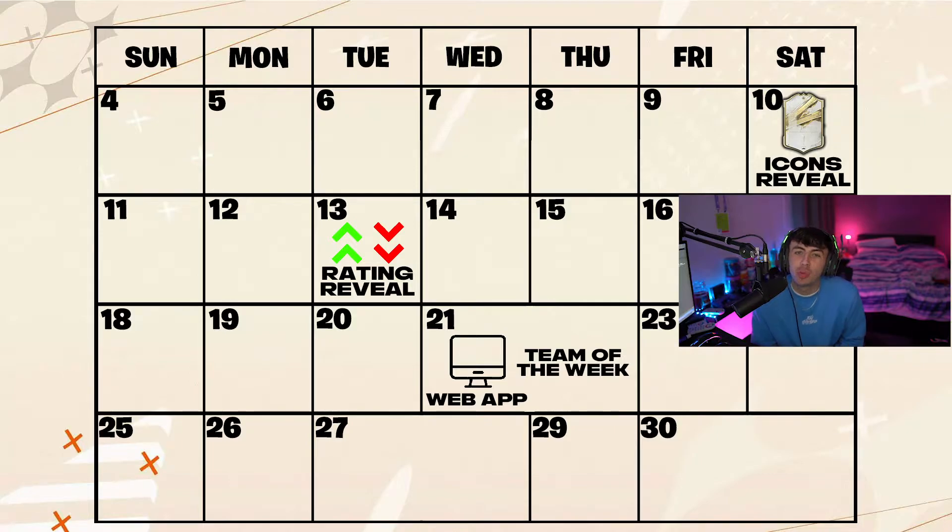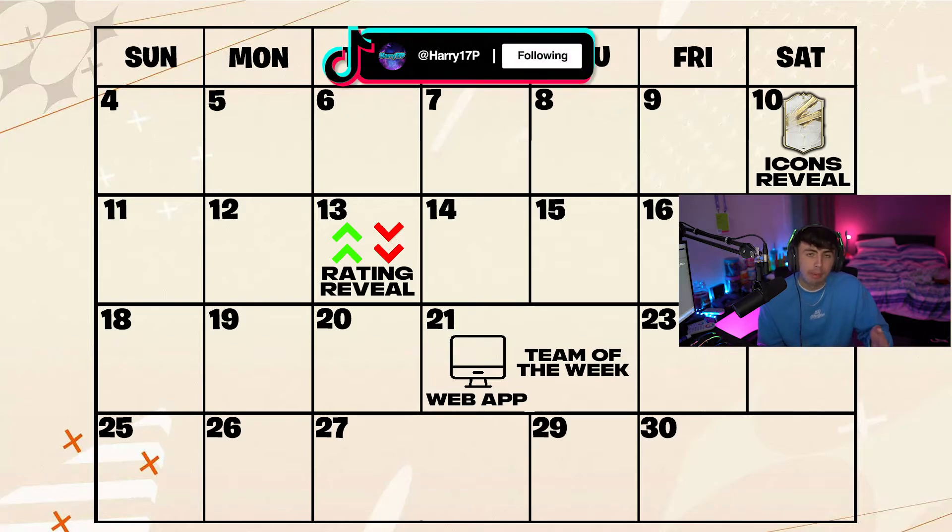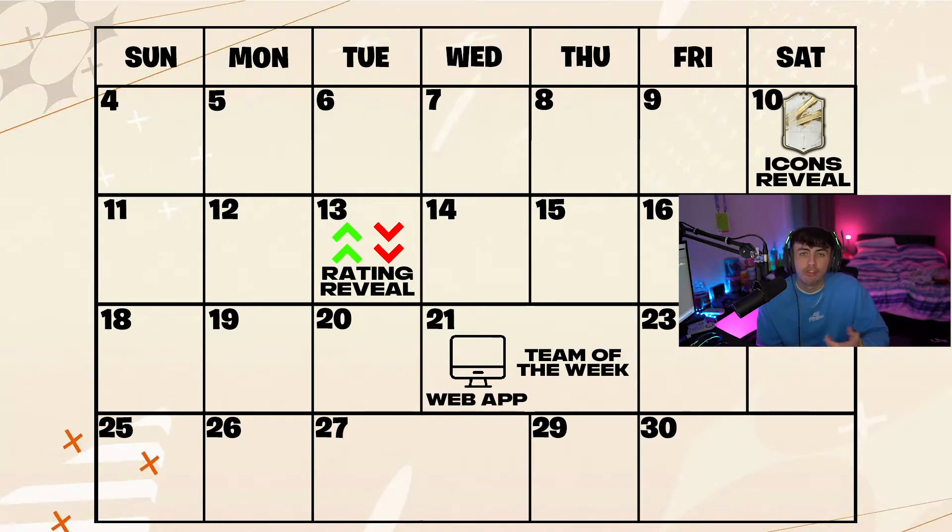Next up is the big one — the one we're all waiting for — which is the web app. The web app normally comes out the Wednesday before the game, and the reason it comes out on Wednesday is because they also bring out the first Team of the Week with it. So we'll be getting the web app and probably the first Team of the Week on Wednesday the 21st. You can finally start trading, opening packs, getting your club set up, and getting ready for when the full game drops. If you can't access the web app on a PC or laptop, the companion app should be coming out the day after — 24 hours later — on the 22nd.